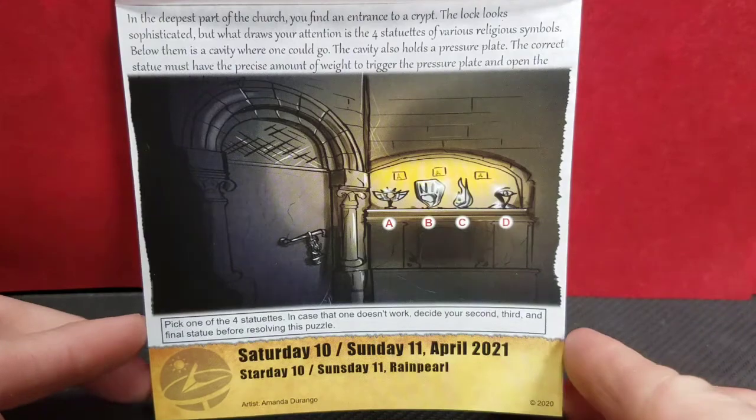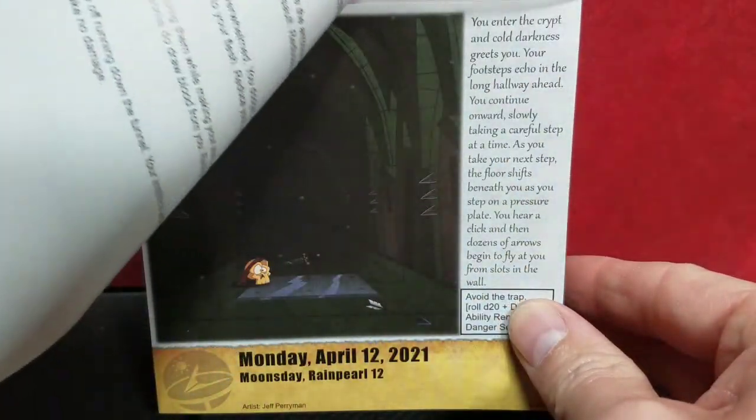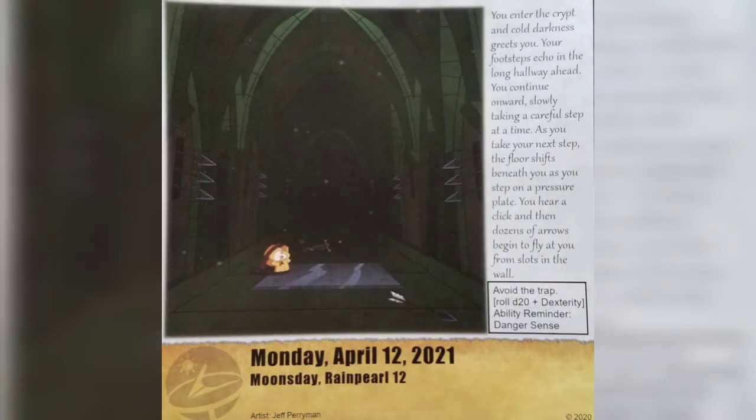Last time we met, we opened up this door and were headed down into the crypt. We enter the crypt and a cold darkness greets you. Your footsteps echo in the long hallway ahead. You continue onward slowly, taking a careful step at a time. As you take your next step, the floor shifts beneath you as you step on a pressure plate. You hear a click, then dozens of arrows begin to fly at you from all the slots in the walls.